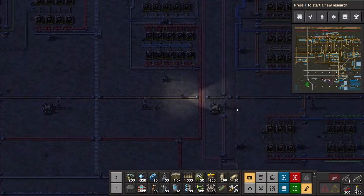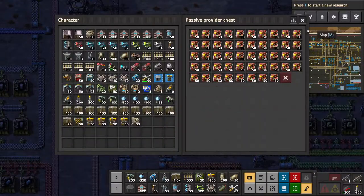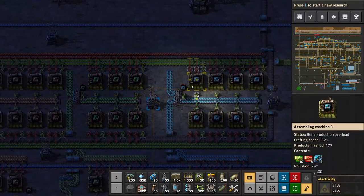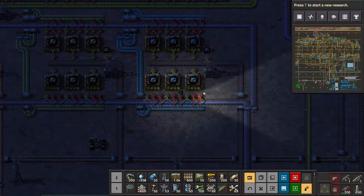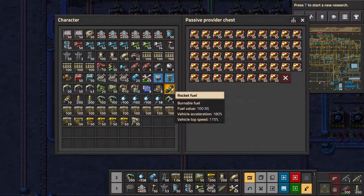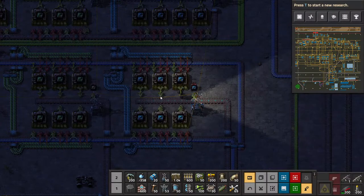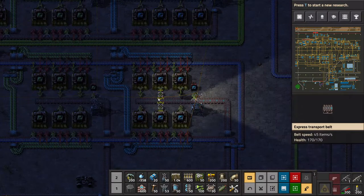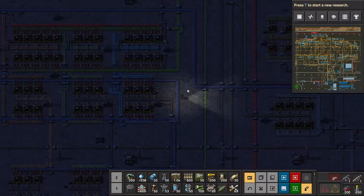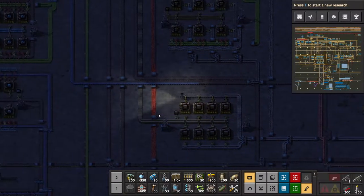We've got all the level ones - we've got full chests of them. For level two we're getting there - some are done, some are still going. We've been using a lot of circuits, advanced circuits. I think we're going to need to find more plastic. We might need more iron because we're still waiting for stuff to build and catch up.